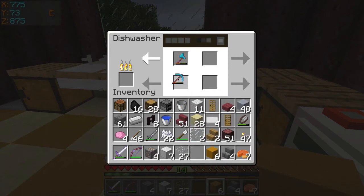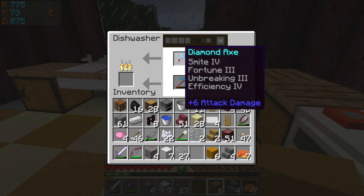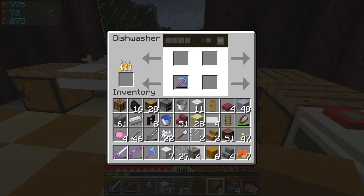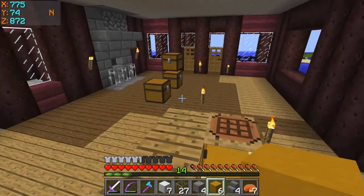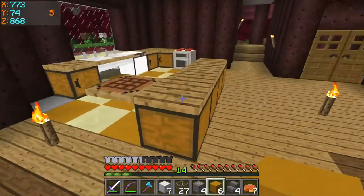It's almost done. Oh, it repaired it — completely! And this one has so many enchants, I don't know if I could normally repair that. That's awesome. And I used a bucket of lava and it gave me the bucket back. That is super duper awesome.